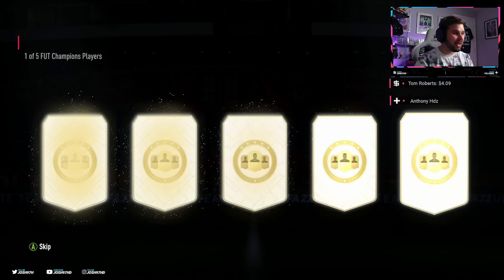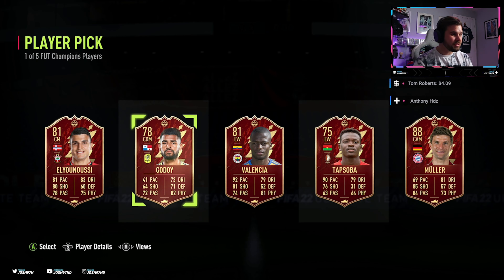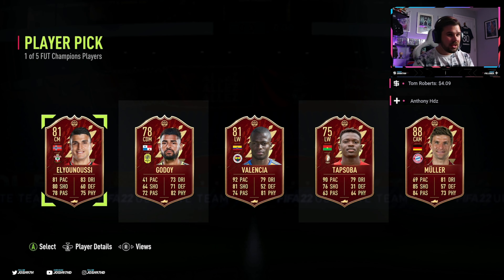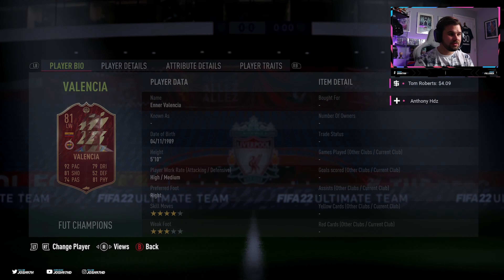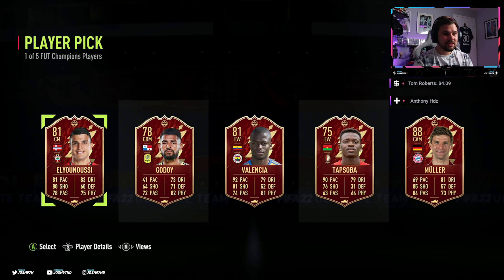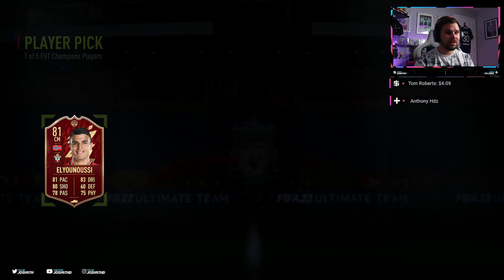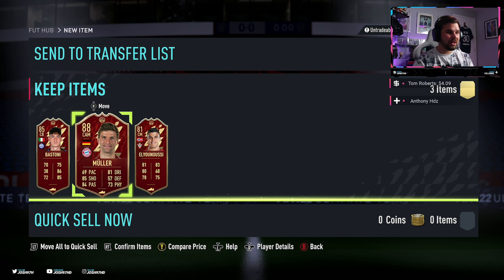Last red pick, come on, money! Oh, we got a duplicate of Thomas Muller. What do we do - do we take him? The other options are End of Valencia, Elianuzi, and Tapsoba. We'll go with Elianuzi. Those are three not great picks, but obviously not too bad either - we do get 88 rated Muller as well.